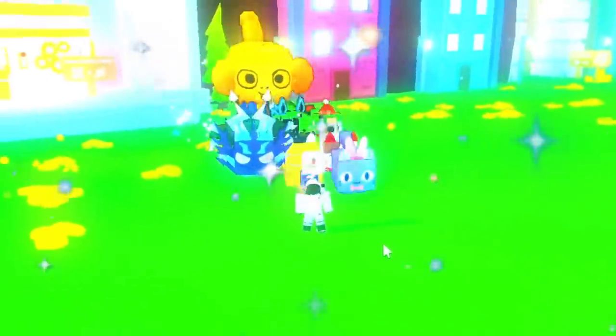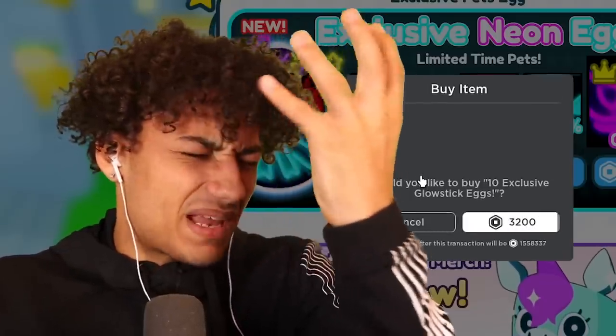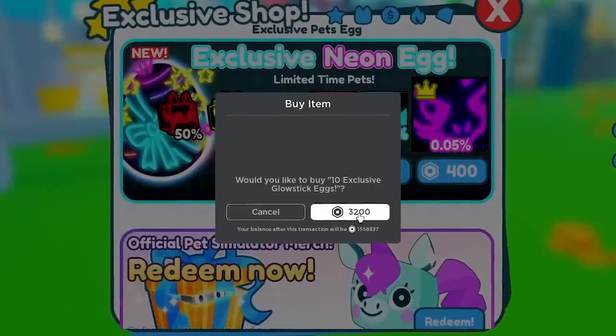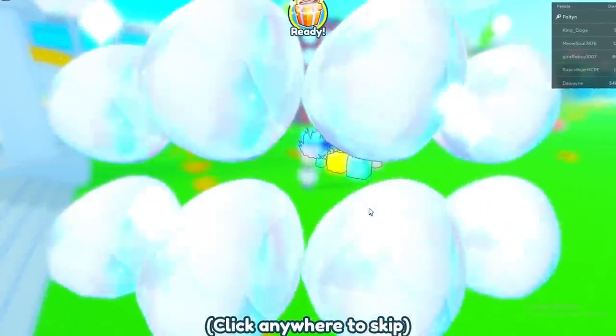The collection is getting better. You know what, why do I do this — Fulton, stop spending so much Robux! 3,200 Robux, let's do it — we bought it! Let's open it please. A huge pet — another one, please please!